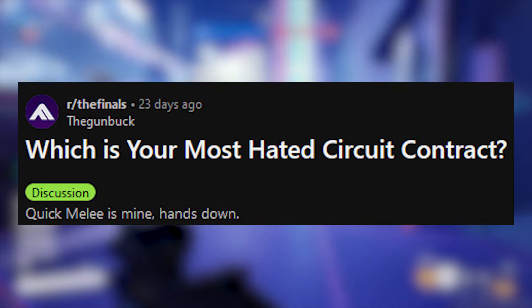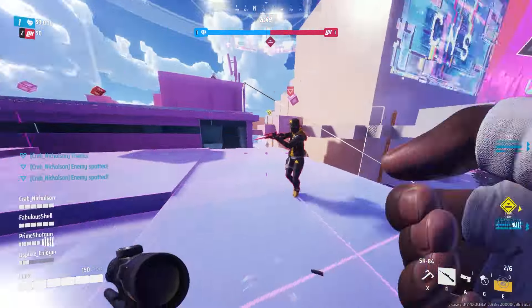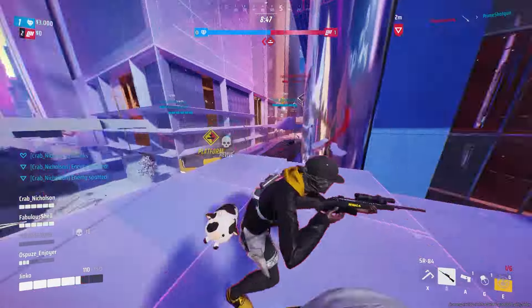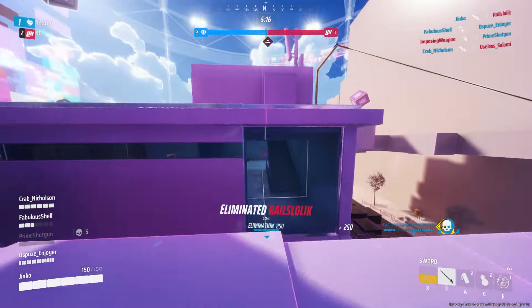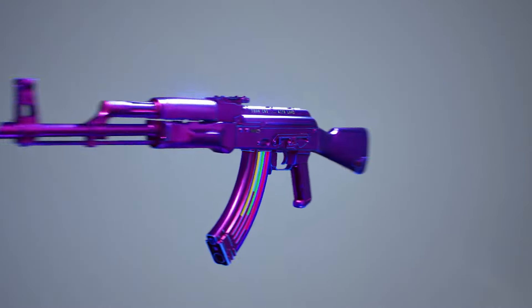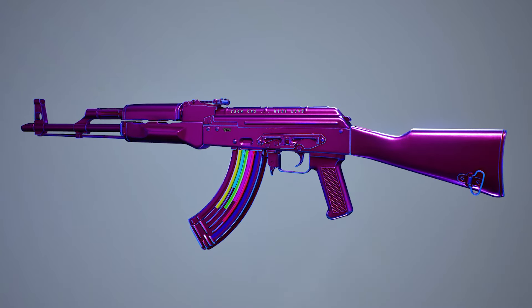Quick melee seems to be the most hated contract in The Finals, especially for less experienced players. So in this video I will give you the best tips and tricks I found myself and on Reddit in order to complete it as easily and as fast as possible. This way you won't miss out on any daily or seasonal rewards just because of this one contract.